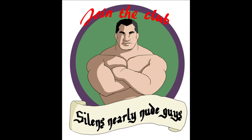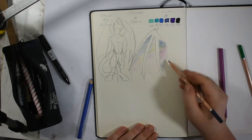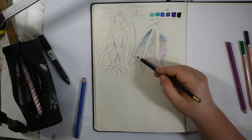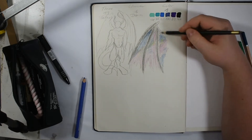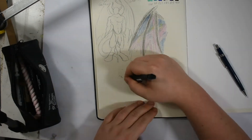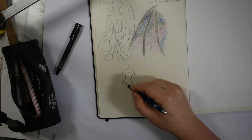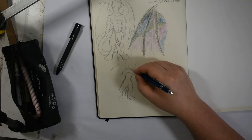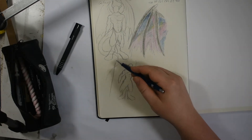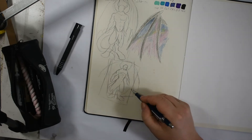The nearly-nude guys are kind of my thing, I think. So I first planned out the whole figure — his bulkiness and the wings — and yeah, that was something. Then I made some sketches for the whole composition: the perspective and how he will be portrayed. You know what I mean.